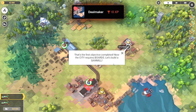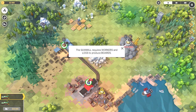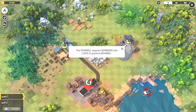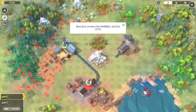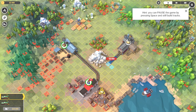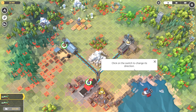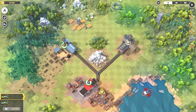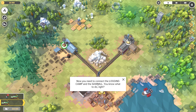That's the first address complete - now the city requires boards, let's build a sawmill. The sawmill requires workers and logs to produce boards. We need to turn on building and connect the sawmill and the city. You can pause the game by pressing space and still build tracks - that's useful for timing. Click on the switch to change its direction, and dispatch a new train with workers.